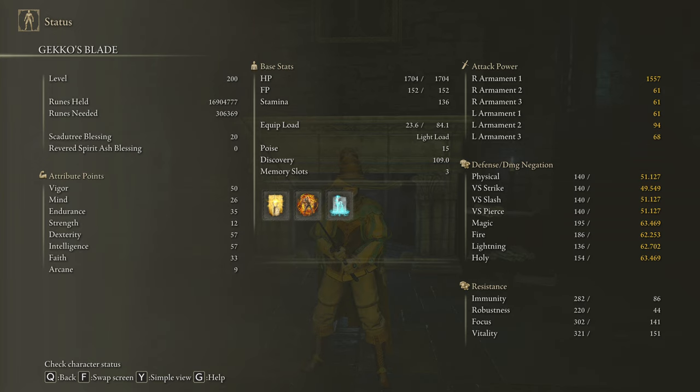To get the max performance of this weapon and to have an optimal build, we are going to be running 50 on Vigor, 26 on Mind, 35 on Endurance, 57 on Dexterity and Intelligence, and 33 on Faith. Golden Vow, Howl of Shabriri, and Terra Magica are going to be our main buffs. Once again I have my Scadutree Blessing on level 20 to deal the max damage possible in the DLC.